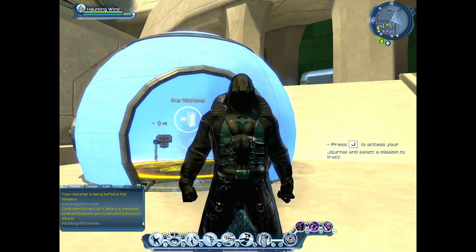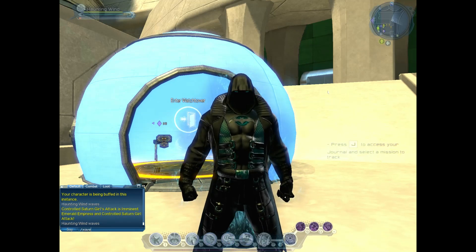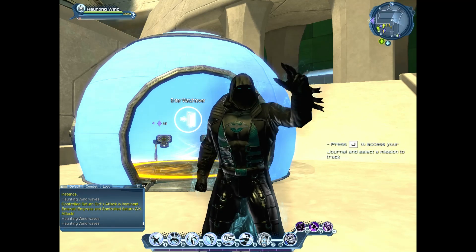Hi and welcome to Dynamic DCUO. Wind here, and today we're going to be running around with Haunting Wind, and we're going to be looking at acrobatics — not just the movement mechanics, but also the powers.